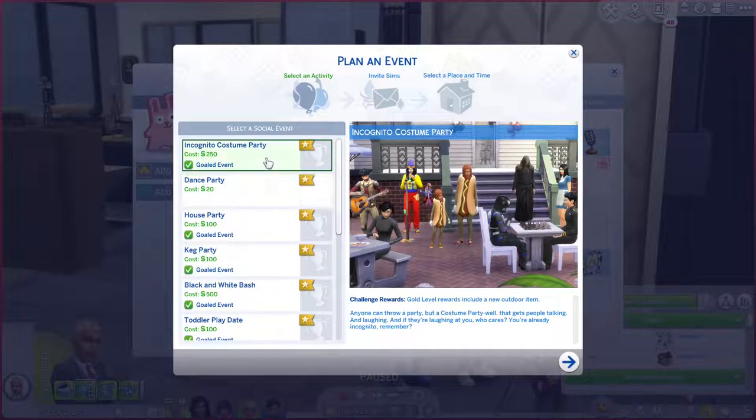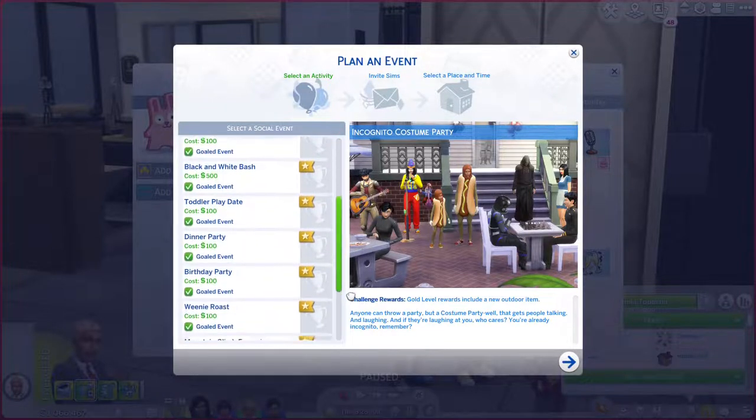As you can see, the calendar shows seasons, weather, events, and holidays. Sims can plan a variety of events, doing it either gold or un-gold.